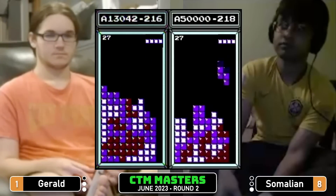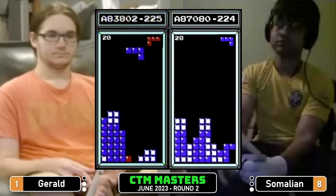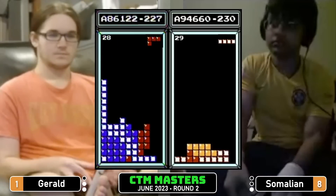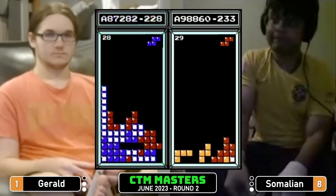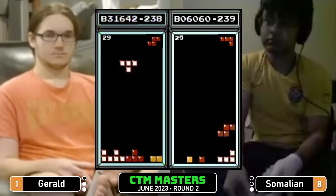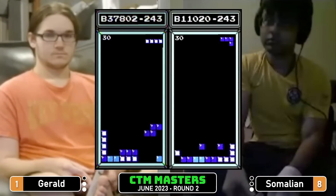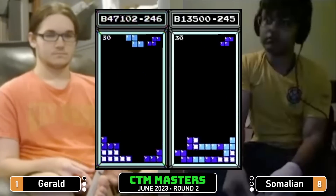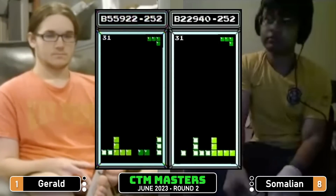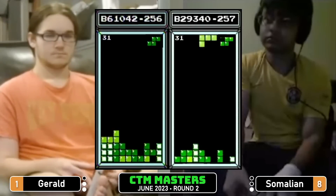Gerald back by roughly a Tetris into level 28 — both players Tetrising. One line and 4,000 point difference, very close. A.91 Gerald, B.0 to Somalian — Gerald gets a Tetris, B.28, into the lead. Both players with low clean boards. Looks like Gerald just singling and doubling. Somalian maybe trying to build up for something. Gerald has no plans to build up unless the game gives it to him — just a war of attrition right now, both players singling and doubling, not setting up for Tetris. Gerald has the lead, so if it stayed like this forever Gerald would win.